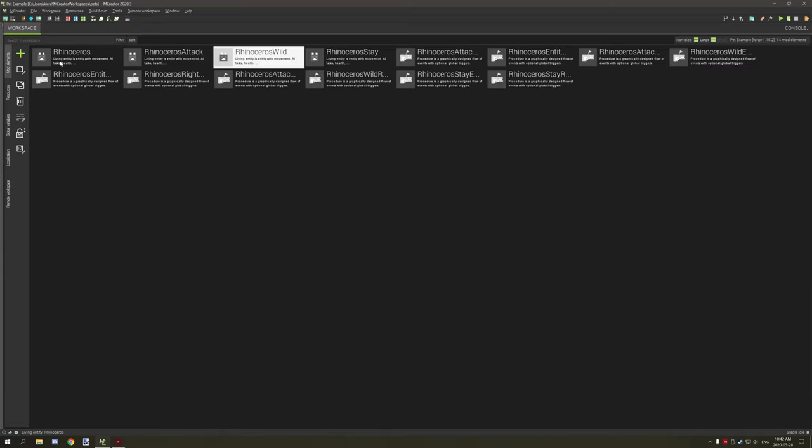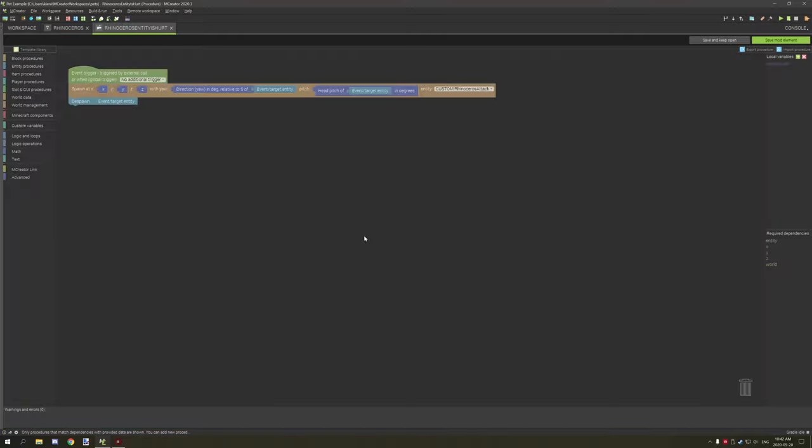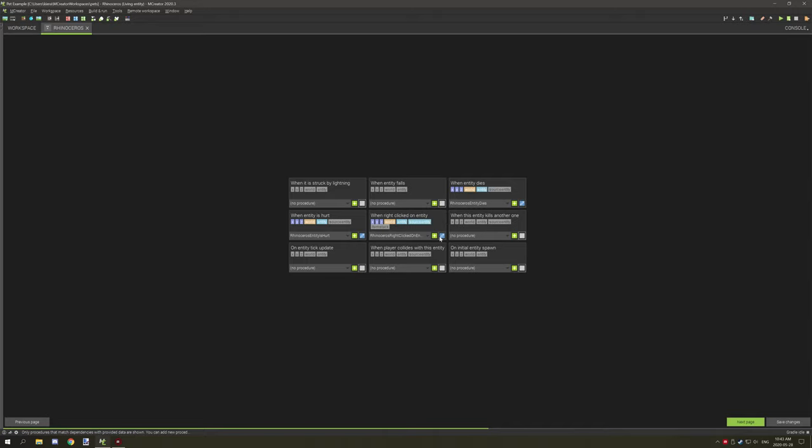Moving on to the tamed rhinoceros version — if it gets hurt, it will turn into attack mode. We get the target entity from the event, spawn it on the same yaw and pitch direction as the attacked entity, set it to attack mode, then despawn the current entity. That's all there is for the hurt procedure.